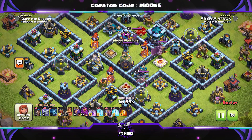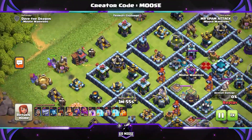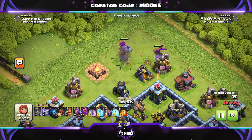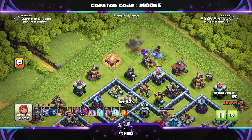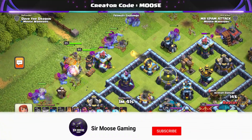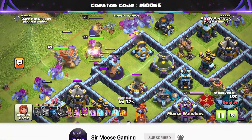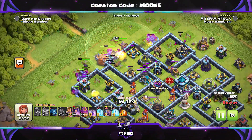Through the clouds we go and we're going to be taking on a maxed out Town Hall 13 base. How can we do here? Again, a couple of yetis on the left, a couple of yetis on the right with a wizard or two. That's our funnel. Yetis are very powerful, I do like them. We're sending in the Log Launcher in the centre again with the heroes and Grand Warden ability. We've lined up that Log Launcher with the Wizard Tower, the X-Bow, the Scattershot — that's looking pretty good.